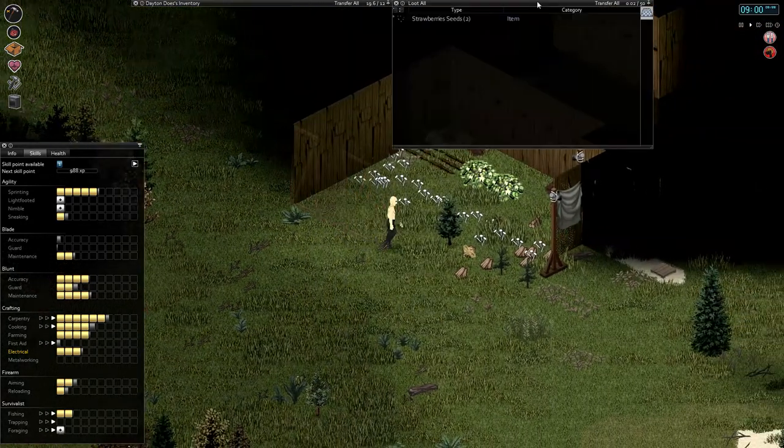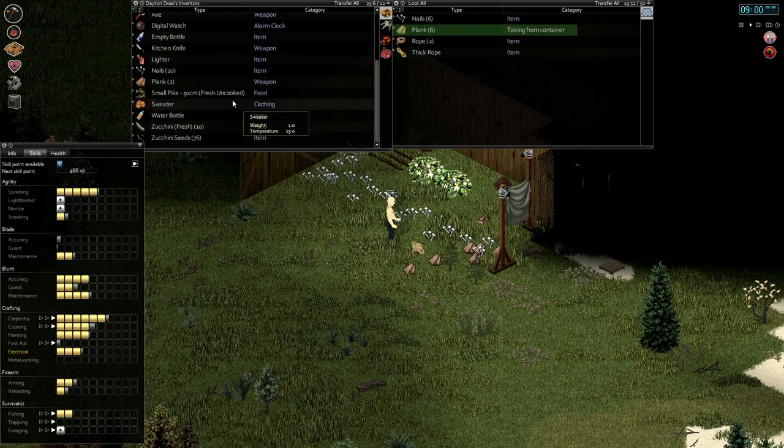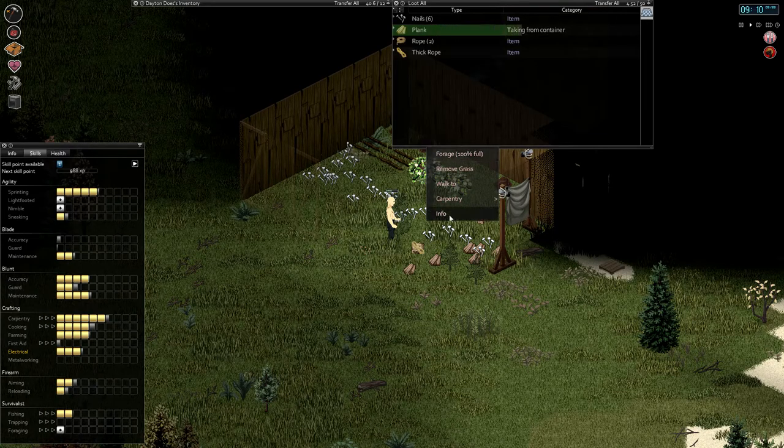And I need some more planks. Always with the more planks! They're somewhere around here, hidden behind this tree. As usual. And we're a little bit peckish. I don't think I have much. Oh yeah, I've got the zucchinis. No shit! So many zucchinis to eat. Are those rotten zucchinis over there? I guess I'll have to find out relatively shortly once I finish picking up these planks.